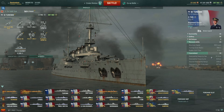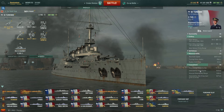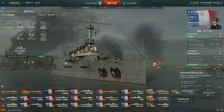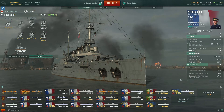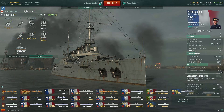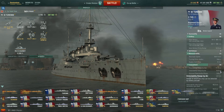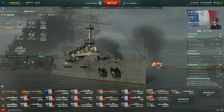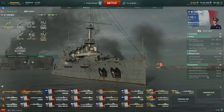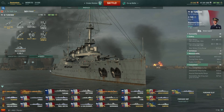Concealment-wise, 11.3 kilometres. Don't forget your range is 12.5, so if you fire your guns that goes up to 12.5. If you're on fire it's 13.3. By air - not that you'll see that many carriers at tier 3 - but 8.3 kilometres. 2 kilometre proximity spotting, and 8.7 if you fire your guns in smoke.